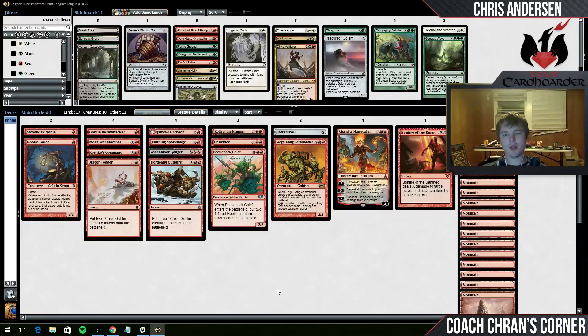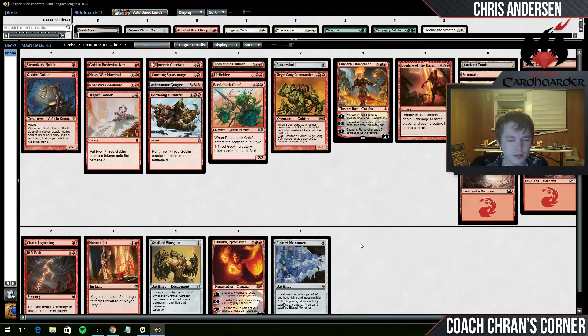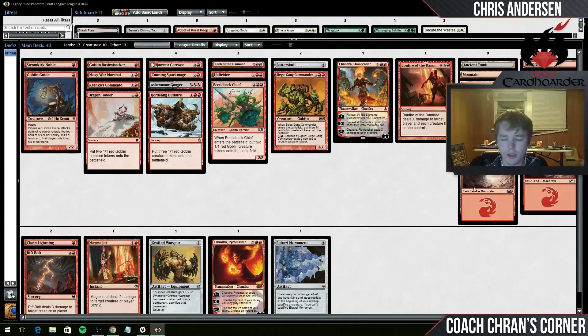Let's give this a try. Bonfire of the Damned could be better I suppose - Bonfire is somewhat high variance but it's really, really powerful. So if I can take these mountains - okay, so this is what our deck is going to look like. It's a little bit different than the normal Mono-Red deck, not nearly as many one-drops or aggro stuff, but we've got a nice little token element going on for a mid-rangey red deck. Got some pretty nice payoffs in Eldrazi Monument, Batterskull, and Chandra - really, really strong. We'll see what we do.